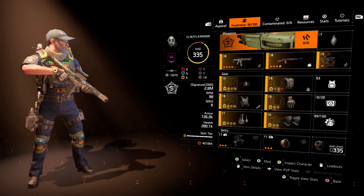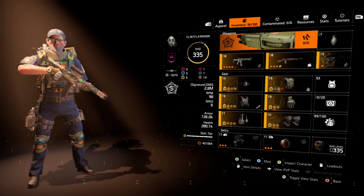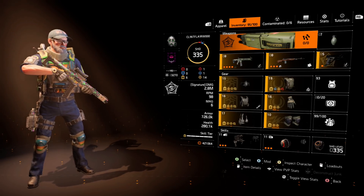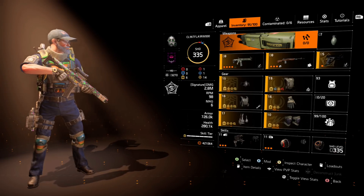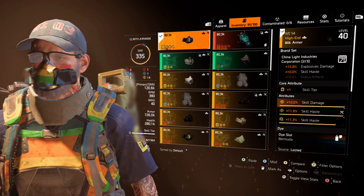I have 0 offensive, 0 defensive, 6 utility, 1 minor offensive attribute, 1 minor defensive attribute, and 14 yellow utility stats. That gives me 726k armor, 280k health, and 6 skill tiers.